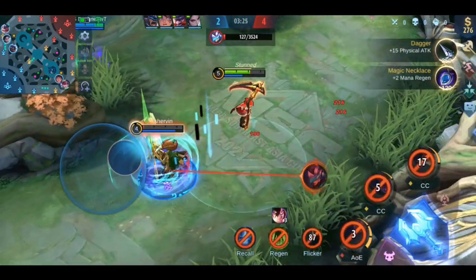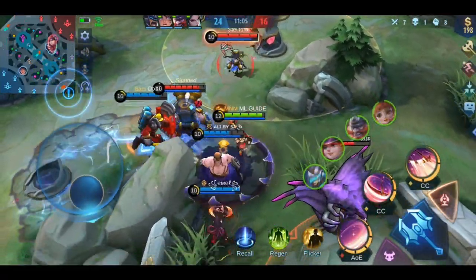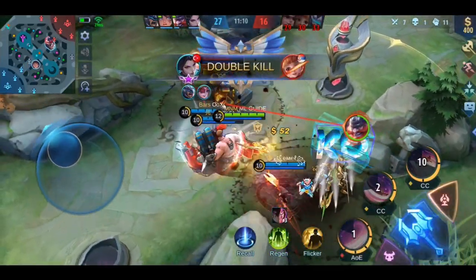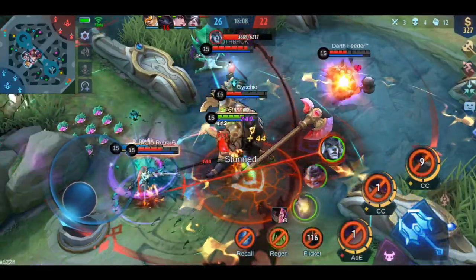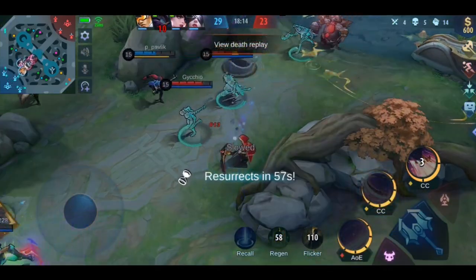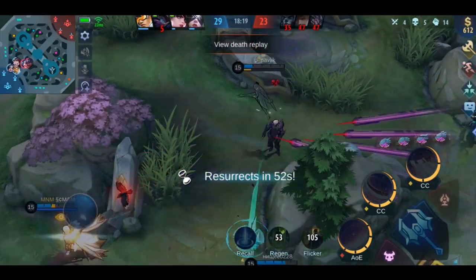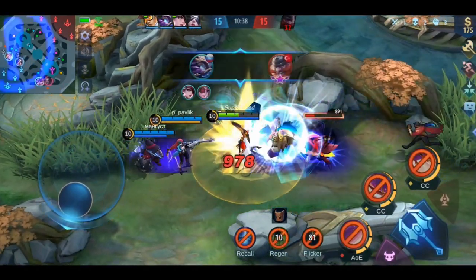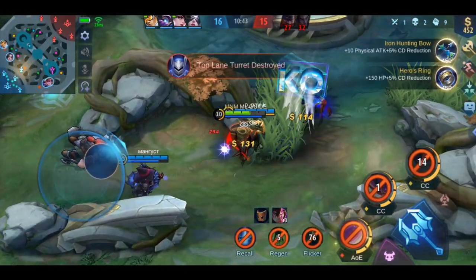When you reach the mid game and ganks start, you should always be in the middle of it. Together with your team, you can stun and poke enemies endlessly and your damage dealer can finish them off. Ruby herself is not made for getting kills, but you will have a ton of assists after the match, which is also very nice. It's okay to die if your team manages to kill 3 enemies — that's a good trade and your team can push lanes. Making good trades can really help you win more games. Always look for opportunities to pull a single enemy near your team or into a tower; they have no chance of surviving and your team gets a nice gold advantage.